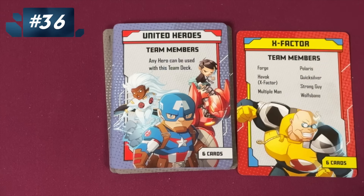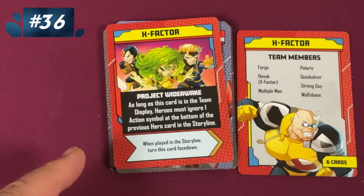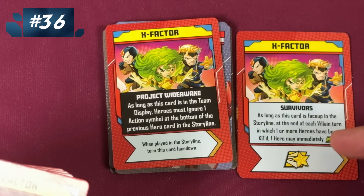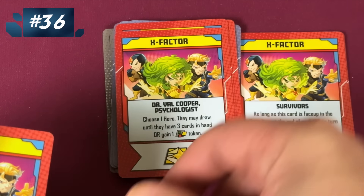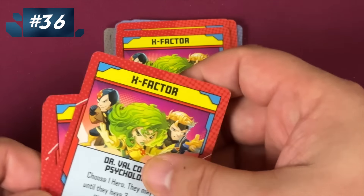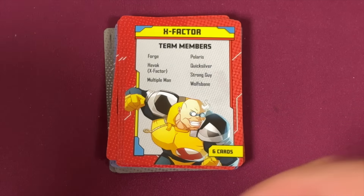Then we have my favorite team in my heart because I love these guys in the comics — the X-Factor team. Their negative card is Project Wide Awake: as long as it's in the team display, they ignore an action card. That's basically the same as the last one. Some of the other cards say if anyone's KO'd, you can move one, or if you're KO'd you can do various things. I don't care about those. Here you can pick someone to draw three or gain a wild token. That's not so bad, but the KO'd stuff just isn't as handy.